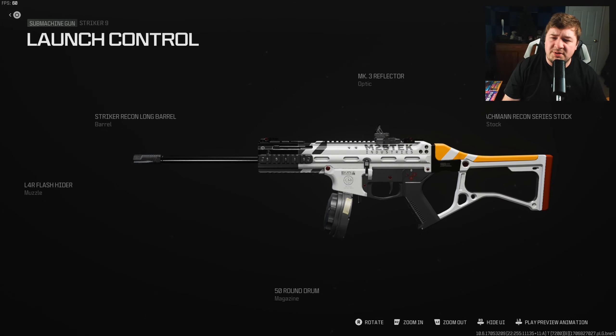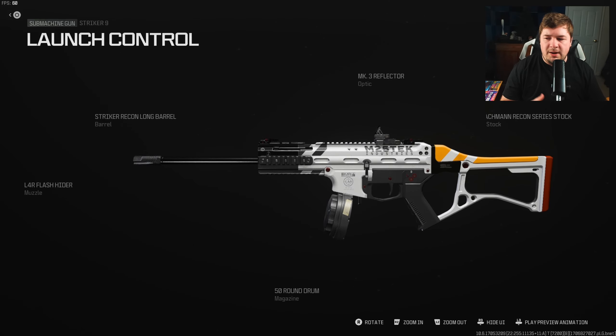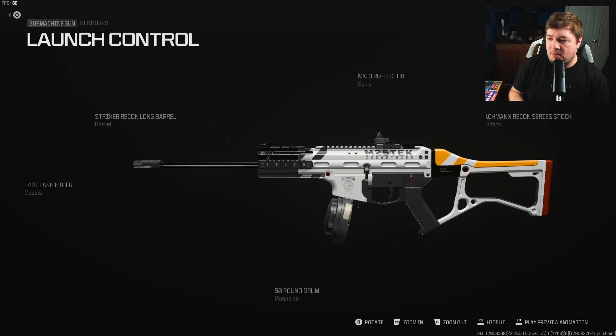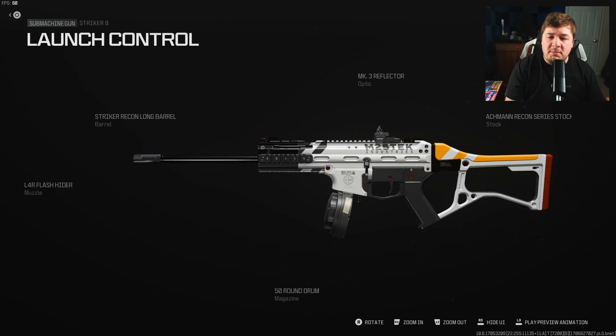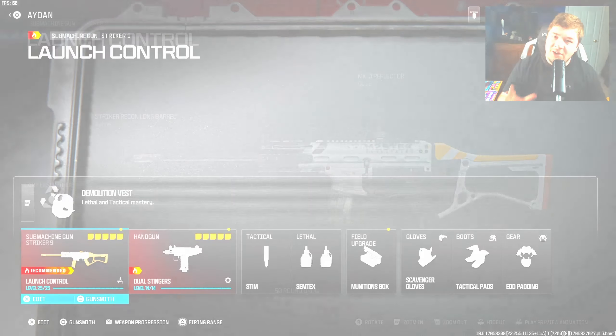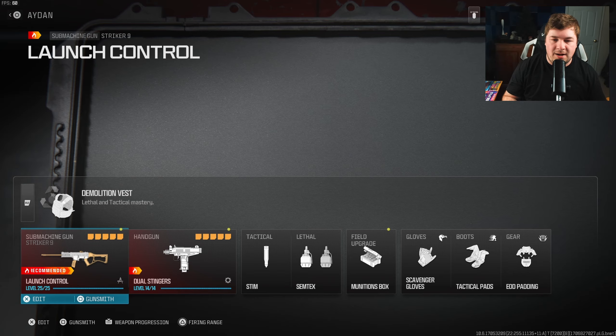Here's all your attachments as always, if you guys wanted to copy these down. I don't have much more to say regarding this weapon — it's a little different than some of my previous builds. Is it my favorite? Absolutely not, but it definitely did the job. I could definitely see where someone would prefer this one over some of my faster-paced builds. Here's also the rest of the loadout if you guys wanted to copy that down — we're going to jump into a couple of gameplays to feature Aiden's Striker 9 setup here.